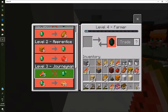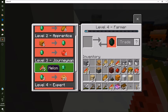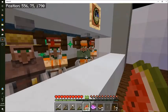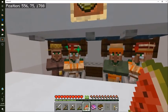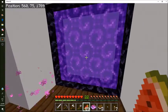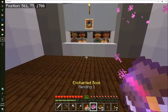The more we trade with him the lower the price gets and we can get mending for a lot cheaper. I also traded with this farmer quite a lot - now we sell five melons for one emerald. We have a lot of melons so we can easily do that, and pumpkins too. I started a pumpkin farm. Let's go put the mending book on something.